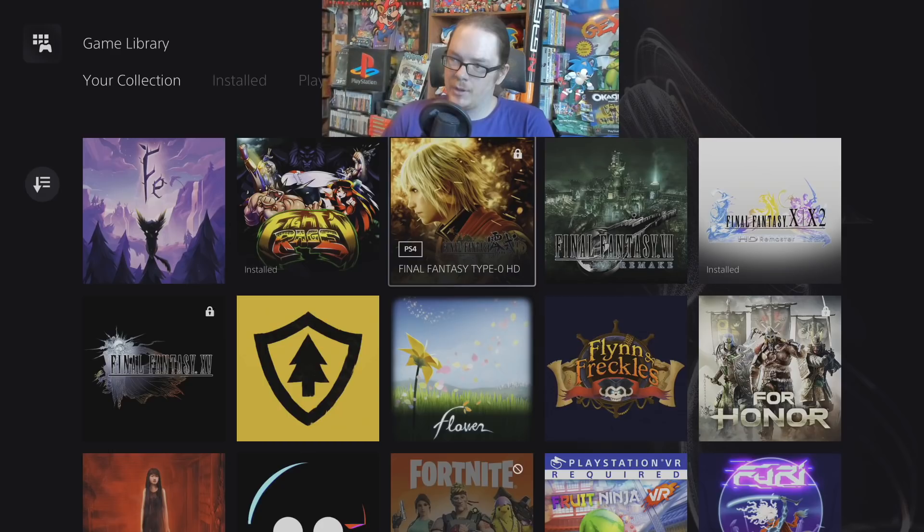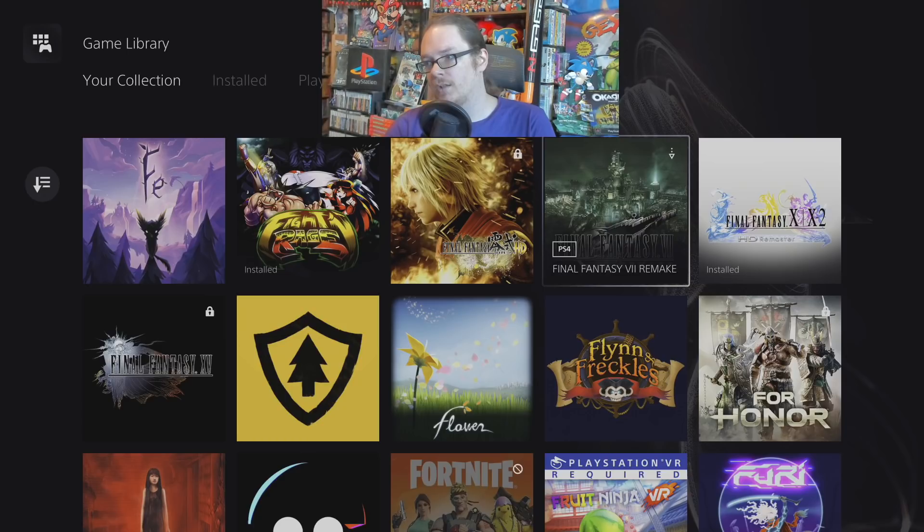Couldn't really get into Final Fantasy Type-0 all that much — one of the hardest Final Fantasy games for me to get into. I gave it up after three hours and one of these days I'd like to jump back in. Final Fantasy VII Remake — love this game, one of the best games I've played on the PS4 ever. A phenomenal game and I'm very hyped for Intergrade, which comes out in a few weeks, and I can't wait to play it on my PS5 at 60 frames a second.